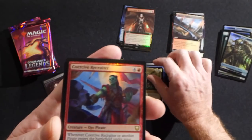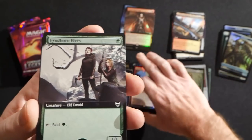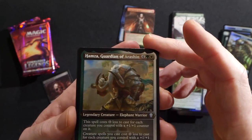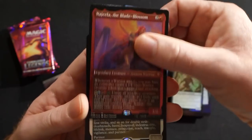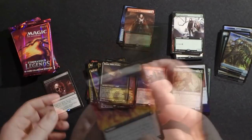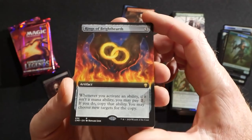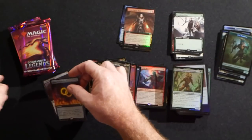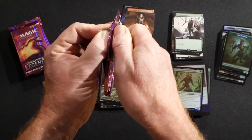A Coercive Recruiter — this guy is really cool — there are a bunch of new awesome pirates in this set too. Then we have an extended art Fyndhorn Elves, which is really cool, and Hamza Guardian of Arashin, Najeela the Blade-Blossom, an Acroma Vision of Ixador, and one actually flew out of my hand and landed off-camera. We got an extended art Rings of Brightearth — really awesome hit there — a couple of really nice ones for you this time around, Robert.